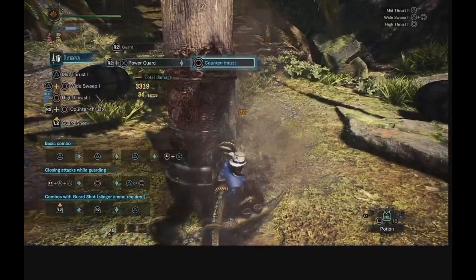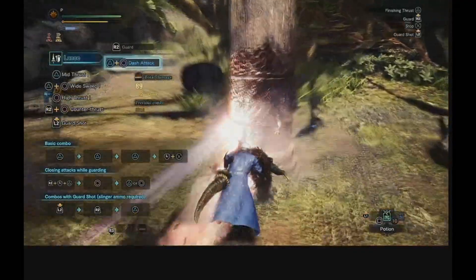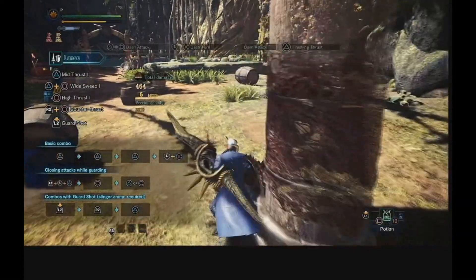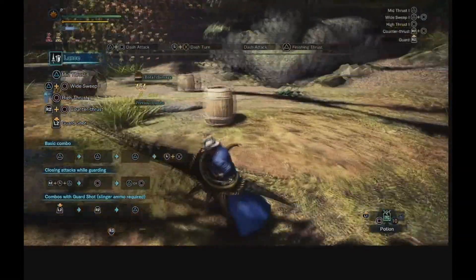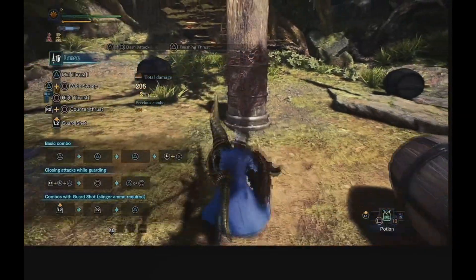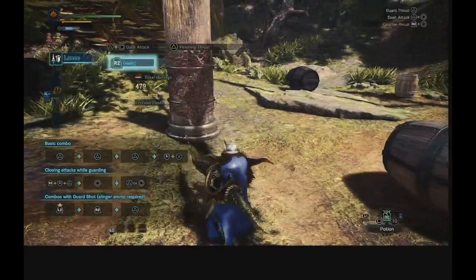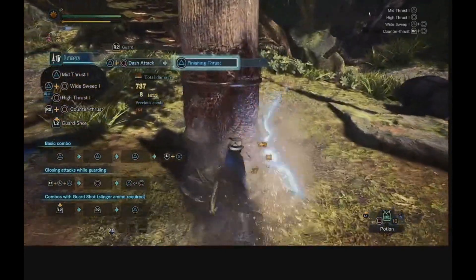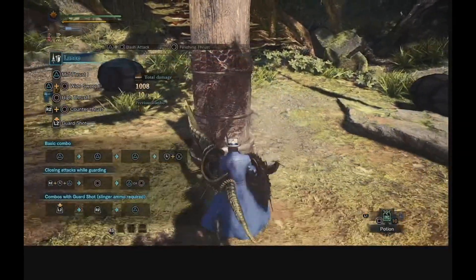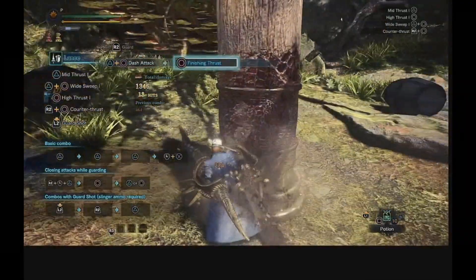On a mega charge attack: 135 on a normal hit, 187 on a crit. With a normal charge and a triangle poke you can get up to 234. Going for the higher charge, you're getting 234 consistently — so with circle attacks you're hitting 234 repeatedly.